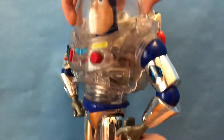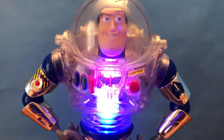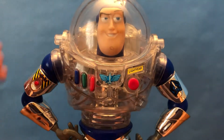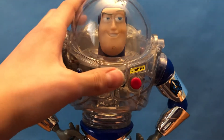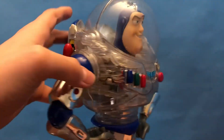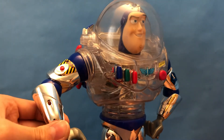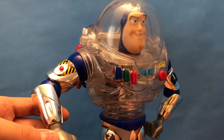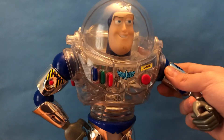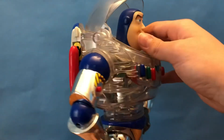Basically his whole gimmick is... let me turn him on here. [Buzz audio: 'I am Buzz Lightyear, Space Ranger, Universe Protection Unit.'] So basically his whole thing is he lights up, like a lot of the other Buzz Lightyears do of this era. He lights up and he has all of his normal stuff, although his laser sounds a bit different — sounds like a bomb signal or something. But he has all the normal poseability of a normal Thinkway Buzz. His head turns and whatnot, and I do like the nice blue they have on him.